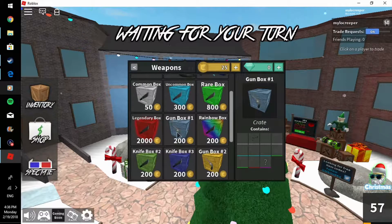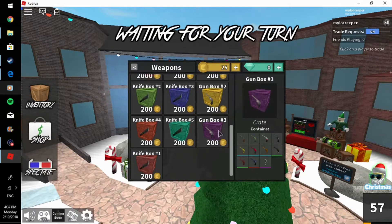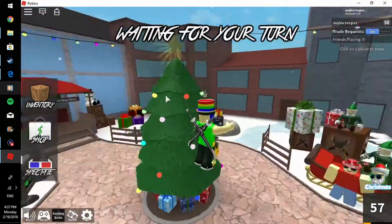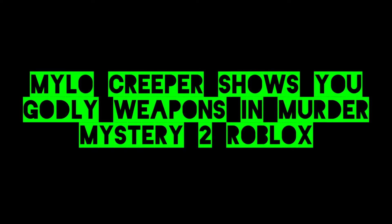I'll show you something really weird — look at the gun boxes. Gun box 1, gun box 2, gun box 3, and there's no gun box 5. This is the gun, telling you about them. This is the gun they've been wearing.